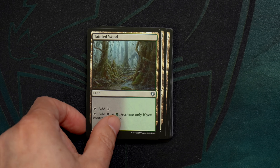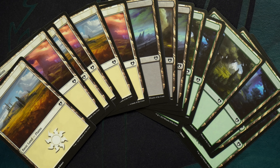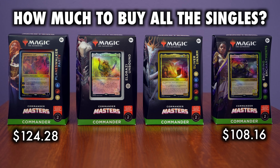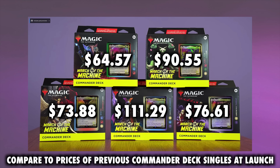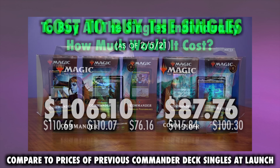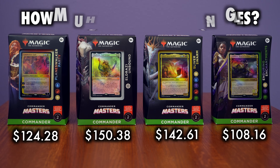Let's dive into financial value. If you were to purchase the singles for these decks at the lowest possible price, as of the filming of this video, for each deck you would pay a little over $108 for Enduring Enchantments, $124.28 for Planeswalker Party, Sliver Swarm would run you $142.61, while Eldrazi Unbound would go up to $150.38. These are based on pre-order prices and are likely to drop like a rock the moment the decks hit shelves. These prices are also based on all 100 cards, many of which are just 50-cent or dollar cards. What happens if we eliminate all the bulk?